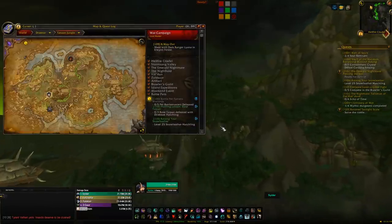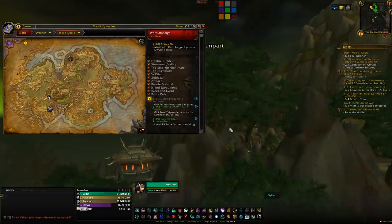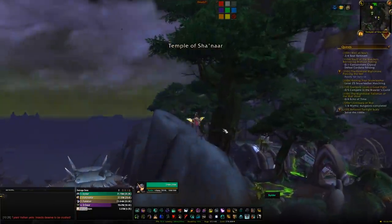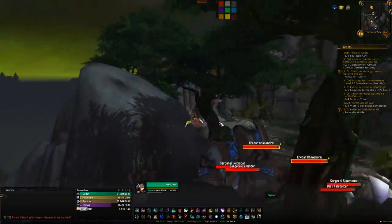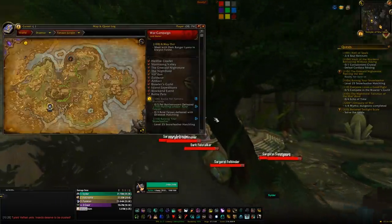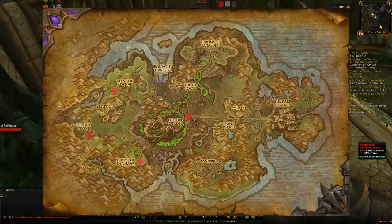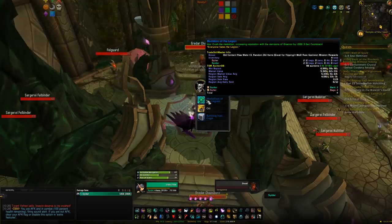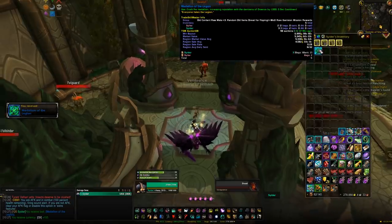A few final tips for Warlords of Draenor reps and some others: first, the Medallion of the Legion token gives you a thousand reputation with pretty much all WoD factions. You can get them from the Auction House, during the Christmas event, or mainly from Tanaan Jungle where four rares spawn with roughly a four-hour respawn, killable once per day per character, with a chance to drop a medallion. Use them for a thousand rep per token.